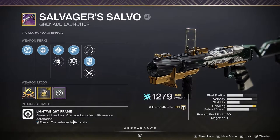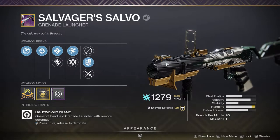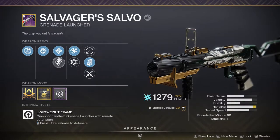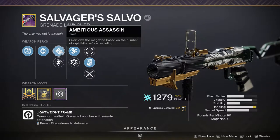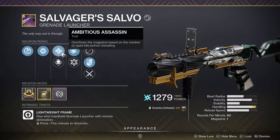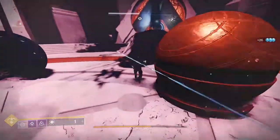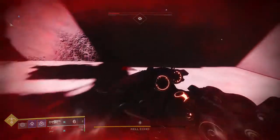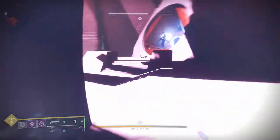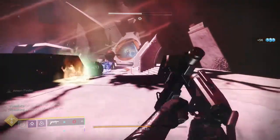It's a lightweight frame — one shot, handles as you'd expect. This is easily one of my favorite weapons right now because of how simple it is. Every grenade launcher is the same — why is this any different? Mostly because it has Spike Grenades plus Vorpal Weapon plus Ambitious Assassin. In high-end activities like the Prophecy dungeon, this replaced my Recluse and Mountaintop combination. For Recluse I ended up using my Extraordinary Rendition, though I still don't have the roll I want — I want Overflow with Rampage.